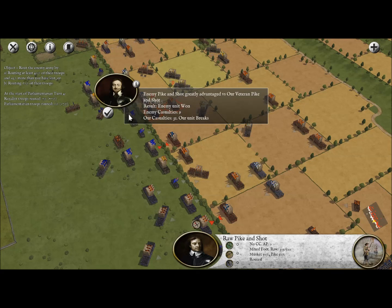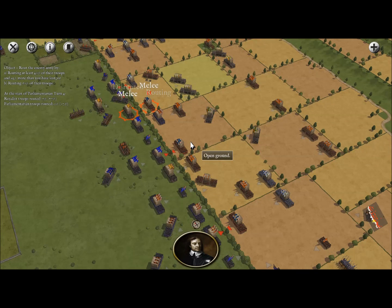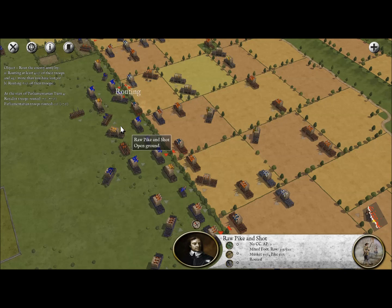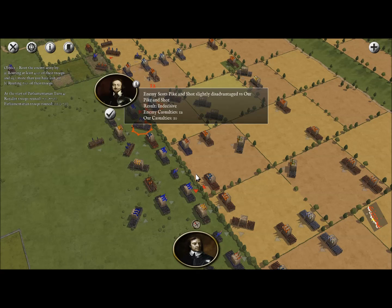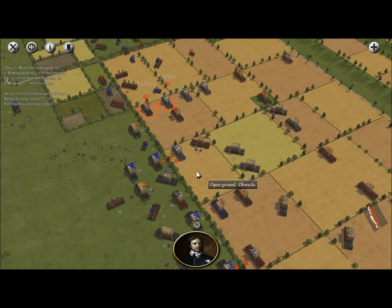Once again enemy unit 1 caused our unit to break, which is going to be a big problem. They have nowhere to run to, so now this unit is going to break too. We really need to mitigate that because it's basically going to make our entire center line break and we could lose the entire battle.